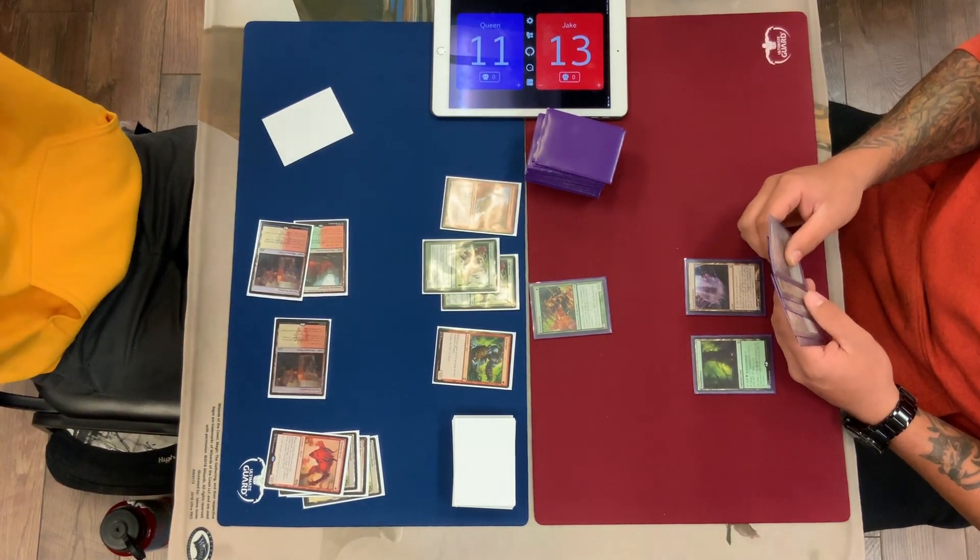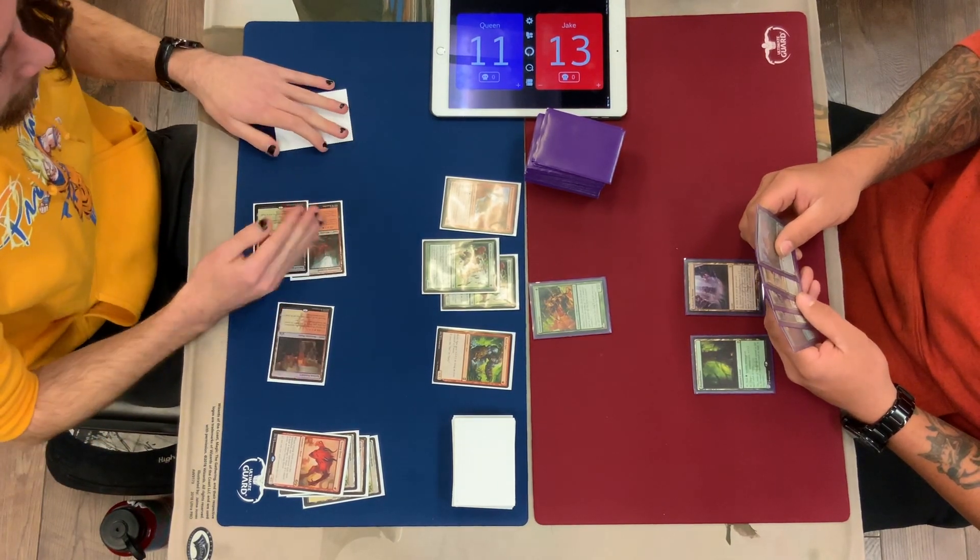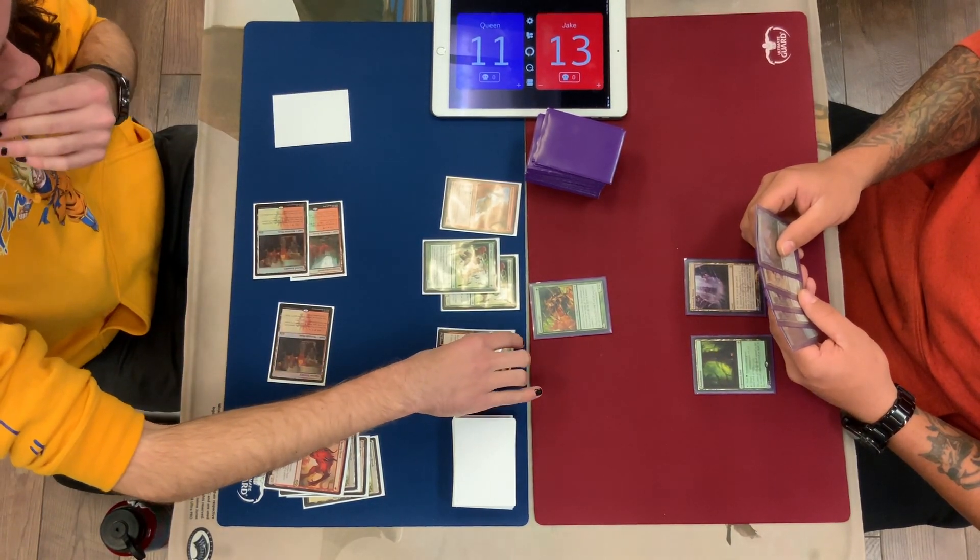Bushwhacker — that was a pretty great draw. This is going to be 4, 8, 11, 13 damage.